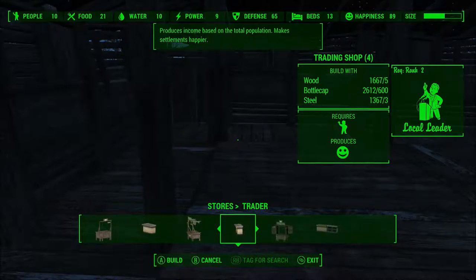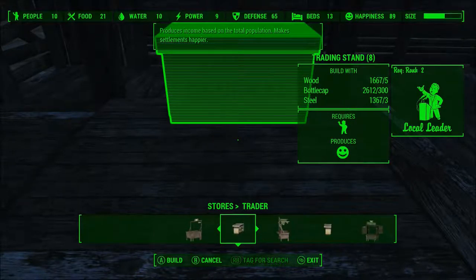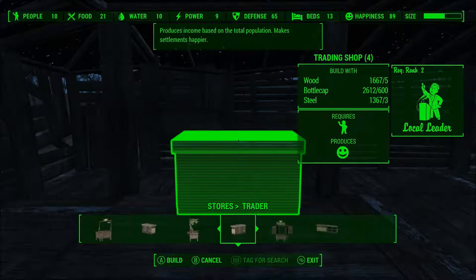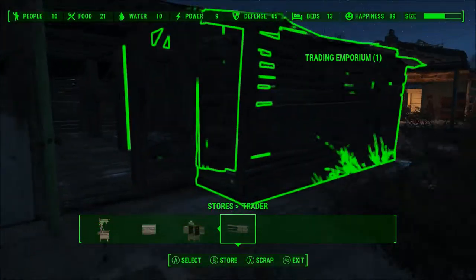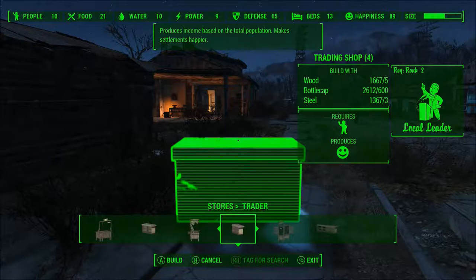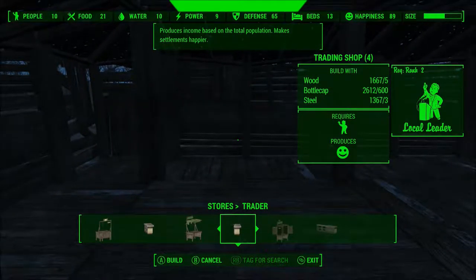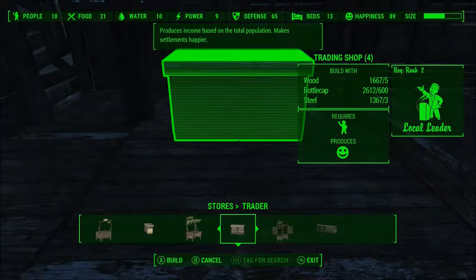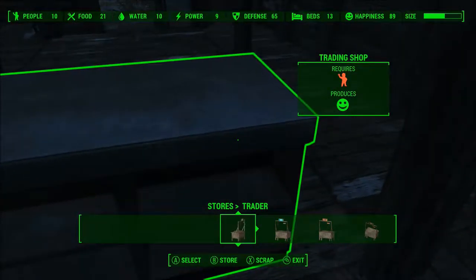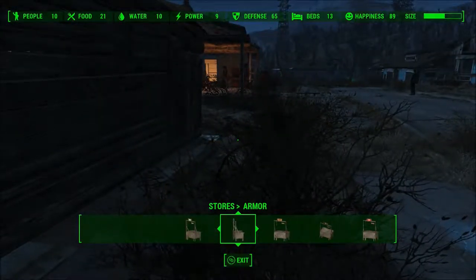I can make Stores now because of being Local Leader rank two, so I might as well get started on that. Actual trading shops — they actually have just little counters instead of goofy-looking stands. That's actually good, it's nice that they actually add that. Trading Emporium requires Cap Collector rank two, so let's not do that one. Let's do the regular trading shop — this one requires a few more bottle caps, but that's fine. There we go. I need something to man it though. This way I can build up caps, which is nice.